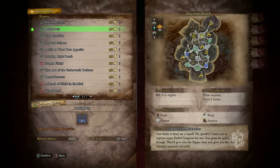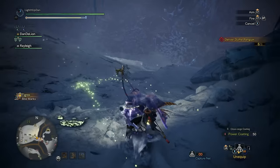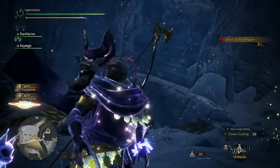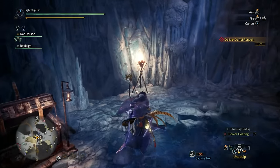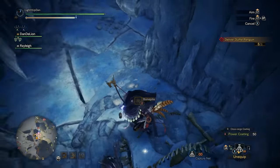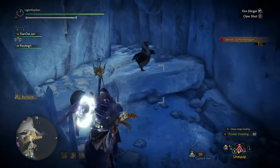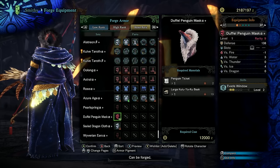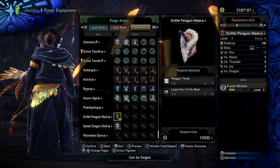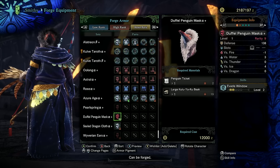Next, we've got the MR3 event Duffle Duty, requiring you to deliver 8 Duffle Penguins in Hoarfrost Reach. Head to Central Camp 7, drop down the hole, and they'll be there to capture. Make your way fully into the cave up to the lake so you can maximize how many you get before they slide into the water. Fast travel to another camp and head back — they should have respawned. You'll be rewarded with a penguin ticket to craft the Duffle Penguin Mask Alpha Plus armor — a rarity 9 head armor with a level 4 gem slot and two levels of evade window. And you get to look ridiculous, or awesome, depending on your perspective.